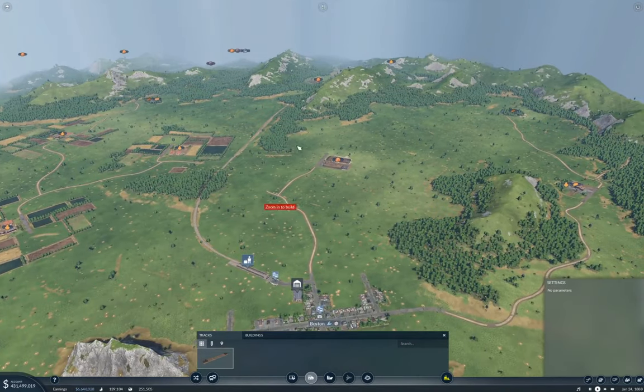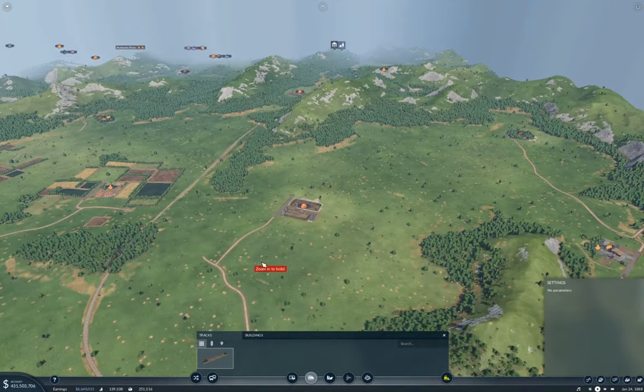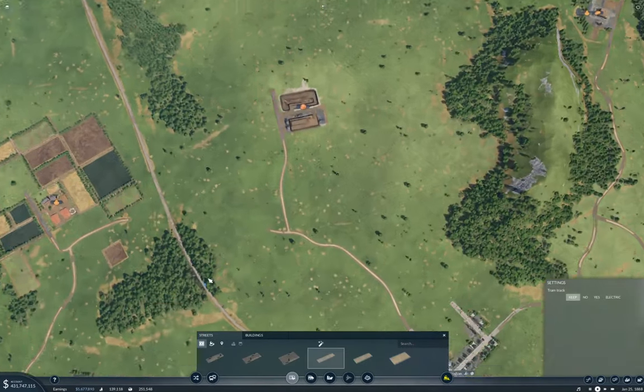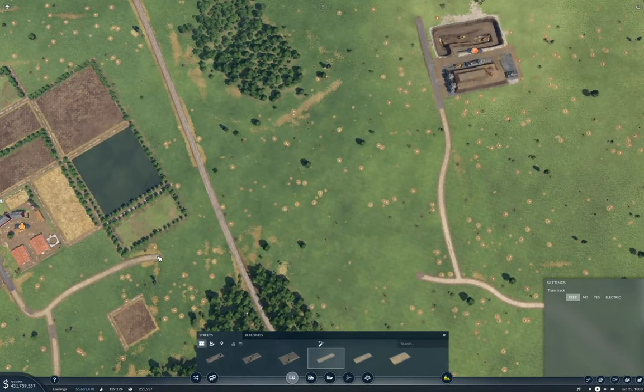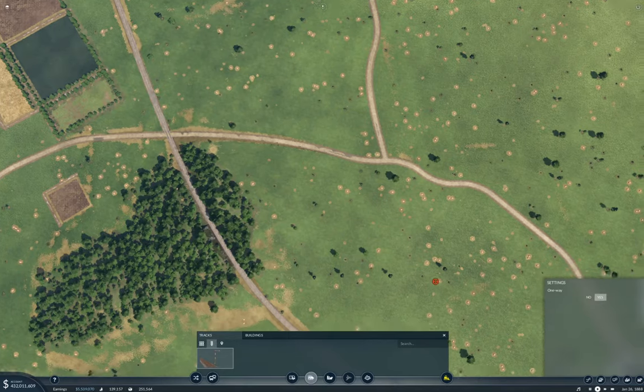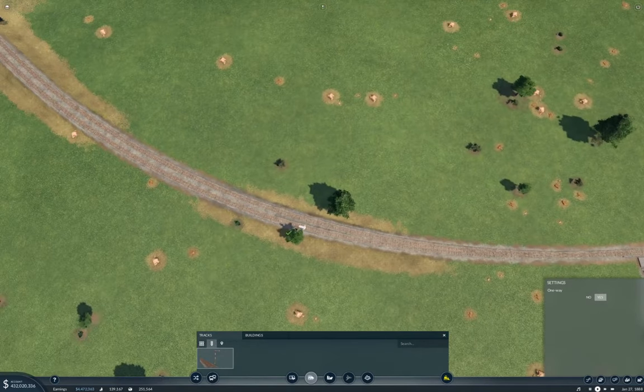Now what I need to do is bang in a bunch of signals and fix the road. You're going to fix the road first, of course. Yeah — then I know where the level crossings are and I can avoid them with the signals. Ah, this makes some sense then. One-way signal.